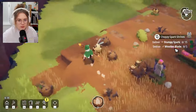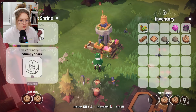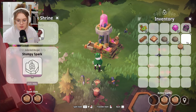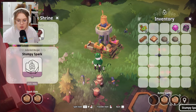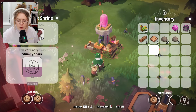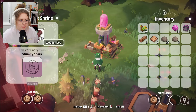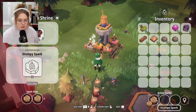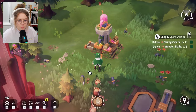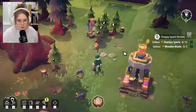They ran out of wood and couldn't make more sparks. Here — I have wood for you. Oh — I can stack the active sparks! I didn't realize that. I could have so many then! I need 15, I need more wood. I'm starting to form a small army.